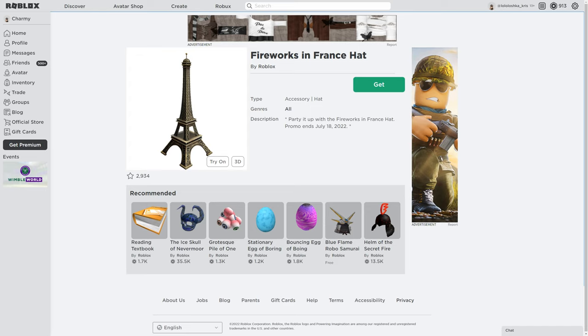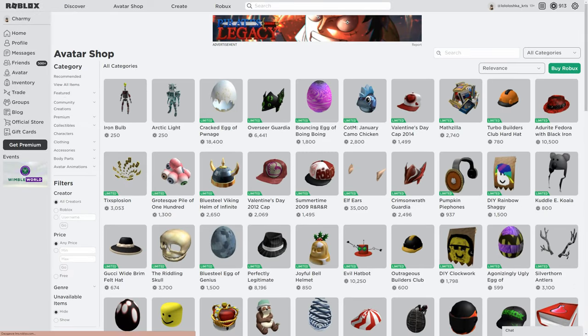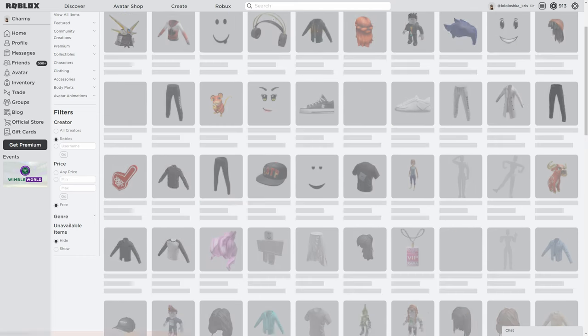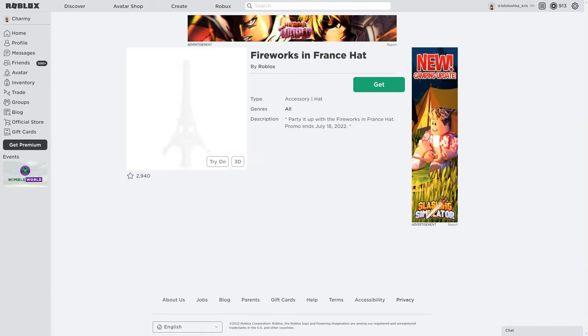Hello everyone, I'm Chammy and welcome to my channel. Today I'm gonna show you how to get the Firebox in Friend's Hat. First, you need to go to the Avatar Shop and then go to View All Items. Then in filters, go to Creator: Roblox, Price: Free, and here is the Firebox in Friend's Hat.